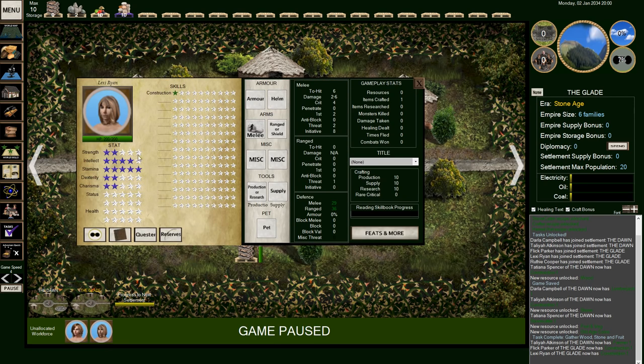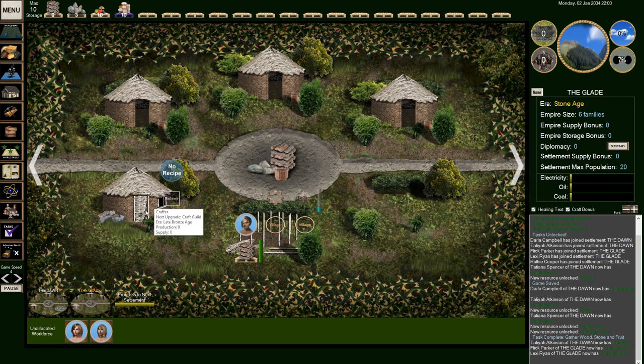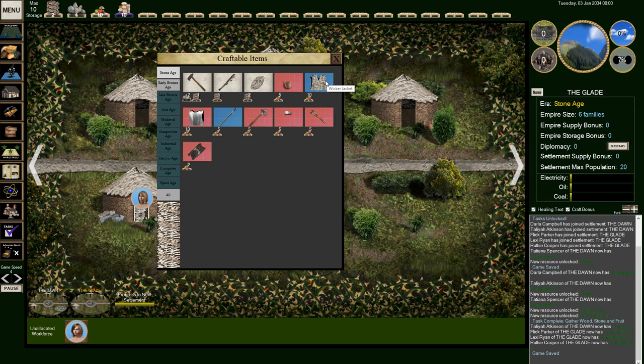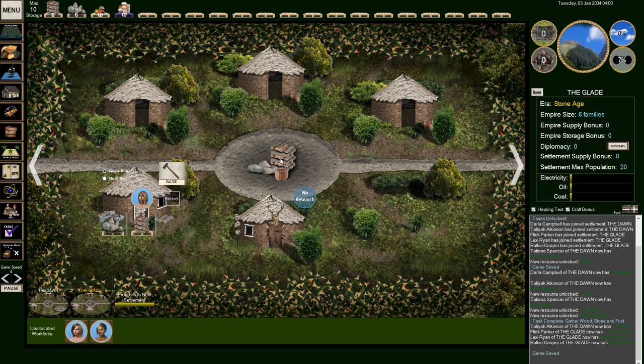We have a crafter now, so someone needs to go be a crafter. We're going to grab Lexi — Lexi, you're going to be a crafter. I want you to make some stone tools, which take two stone and one wood. You can also make things like clubs, shields, and wicker jackets. We'll eventually work our way up into tin breastplates and new fancier things. For Flick, since we need someone smart for the hermit hut, Flick will be my researcher — this is where we learn to make things.